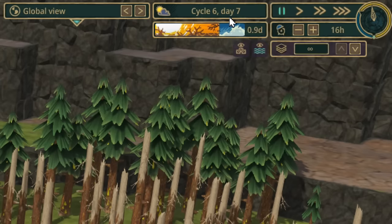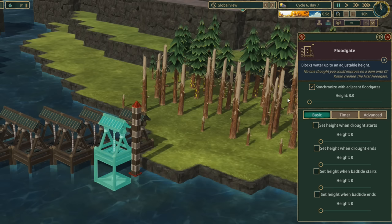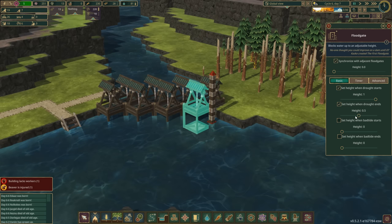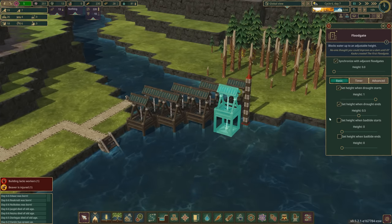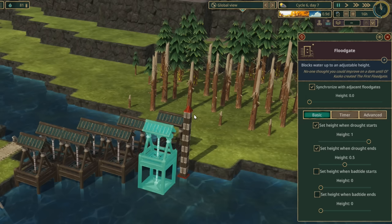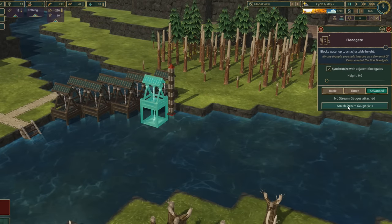Simple Floodgate Triggers - how does this work? Looking at the floodgate next to the stream gauge: basic instructions - when the drought starts I want the height set to one, which closes the gates. When the drought ends, I'll set the height to 0.5. That would allow water in but stop it from flowing out since the level on this side will be lower. If I set it to zero the water would flood out initially, so 0.5 is better.